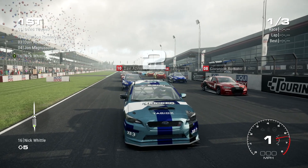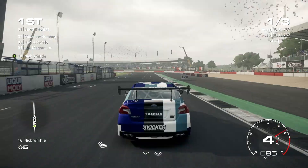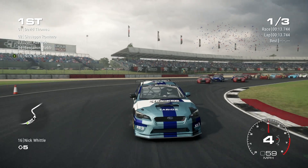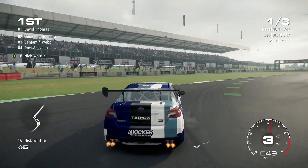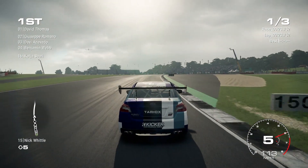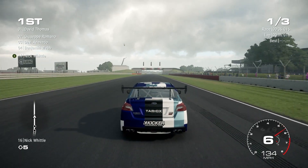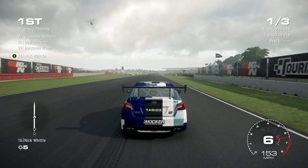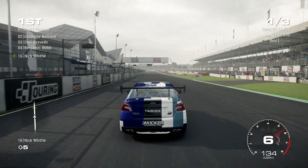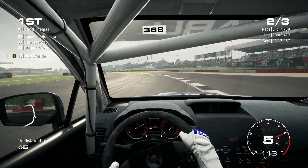Here we go from the start line with traction control and ABS off — pretty much the same settings I use on Forza Motorsport 7. I've also turned on full damage. We're already out in front and slightly pulling away, which confirms the difficulty needs to go up. The cars sound very good though — lots of pops and bangs in the gear changes. Coming up on our first lap in GRID 2019 around Silverstone, I'm leading the race.